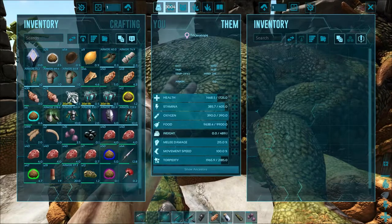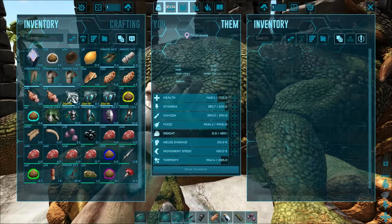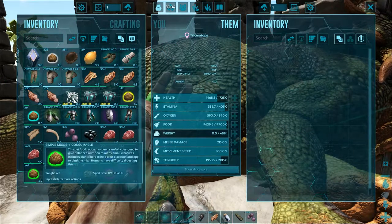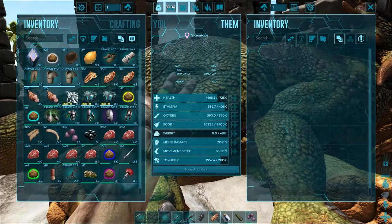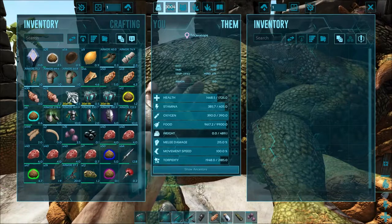A max-level Bronto is going to take you absolutely forever if you're just using berries. So it's always a good idea, once you can start making kibble and collecting the correct eggs, to make it. Dodex and some other sites will tell you exactly how to make those kibbles.